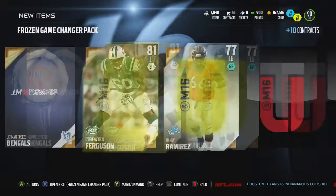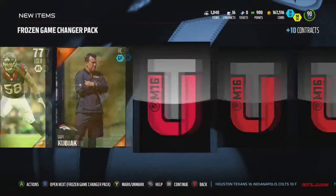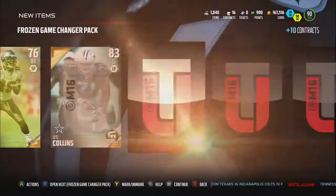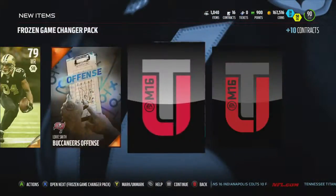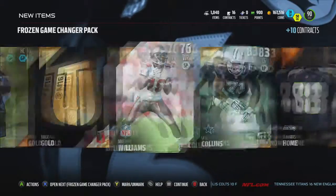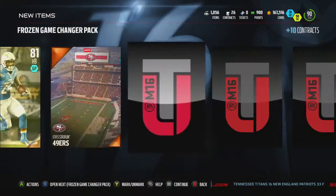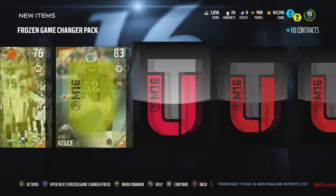So we're going to make this a really quick video. Just open these four and see if we can pull anything good. We do got the Team of the Week players out right now, and we can see if we can pull an out of position player.